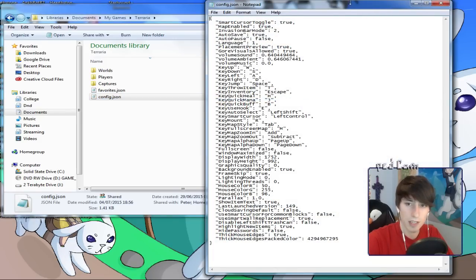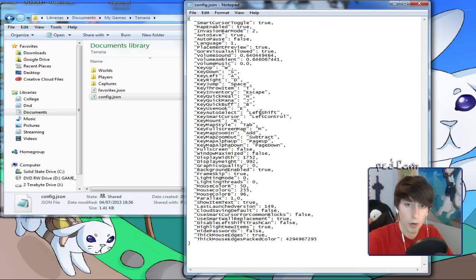When that's open, you'll see a bunch of information. Go down and find 'thick mouse edges' — this usually says false. What you need to do is delete that and change it to true. Then make sure you save it.